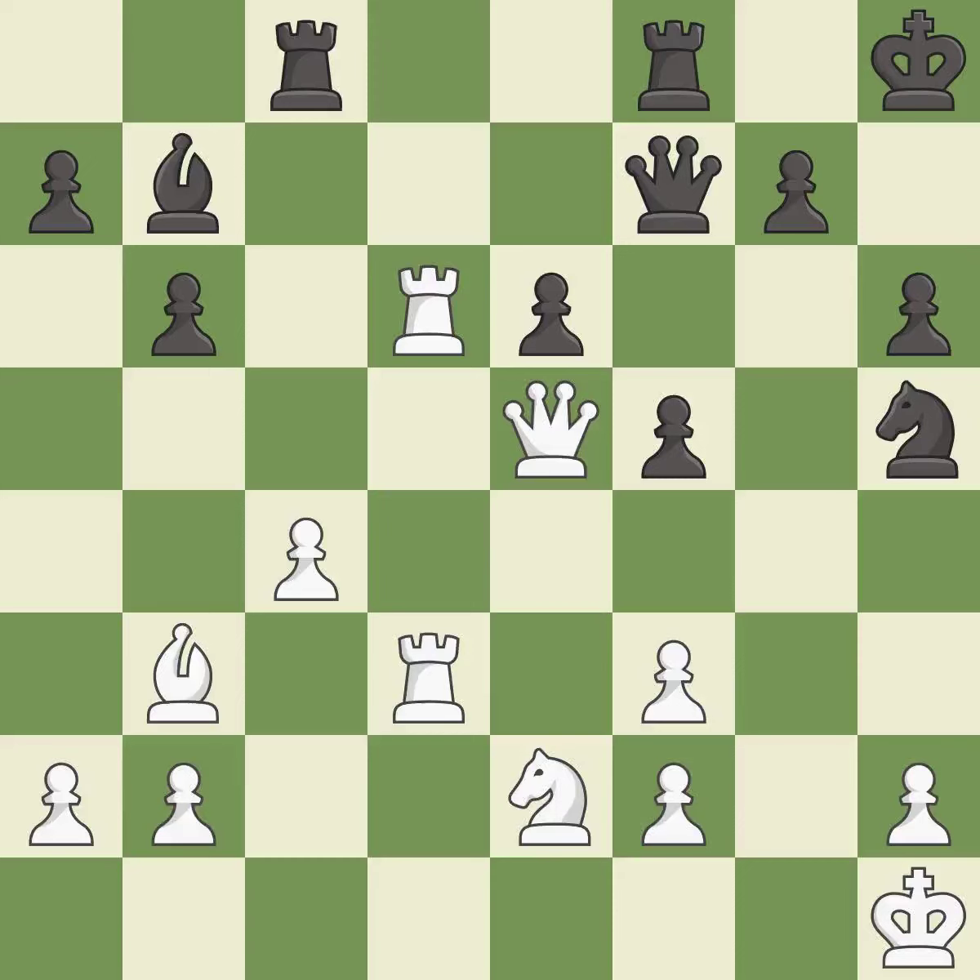This defends the attacked pawn — it is good. This permits the opponent to win a tempo by threatening a rook — it is an inaccuracy. This attacks a rook, winning a tempo when it moves away. This is the only good move — it is a great move. This moves the rook to safety — it is best.